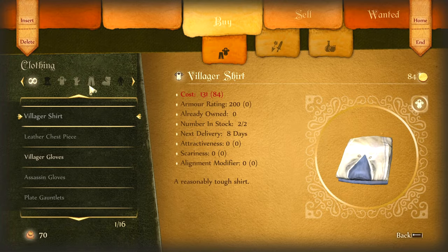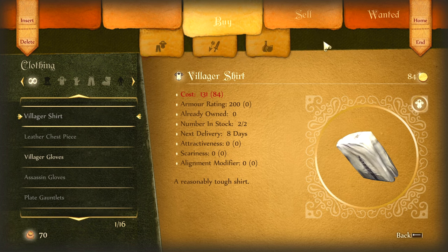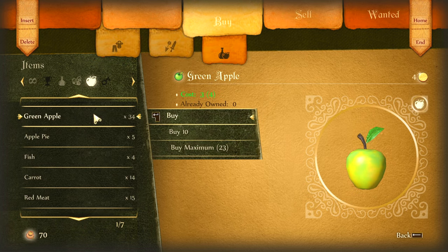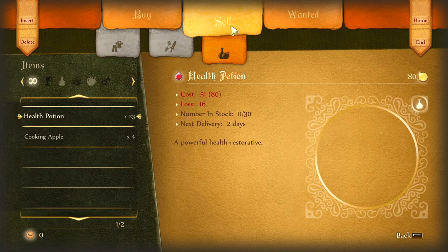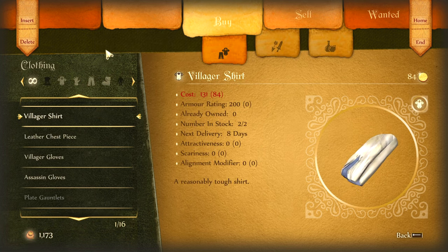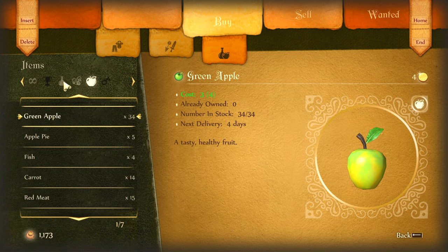All you have to do is walk up to this guy and start trading with him. We are going to make a couple of important selections here. First, you're going to go to the green apples and do buy maximum, but then move over to the potions. Buy maximum — that's 23 — and that's going to buy 23 health potions for you. Once you do that, you're going to sell all those potions, then go back and repeat the process.